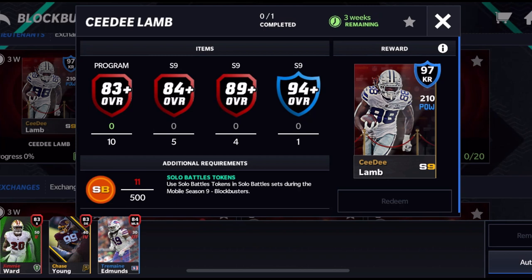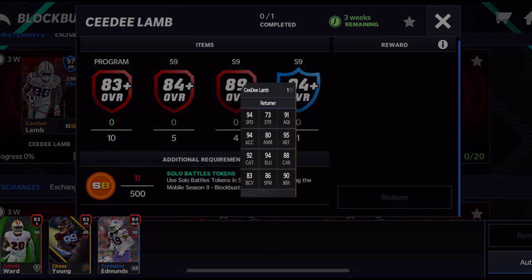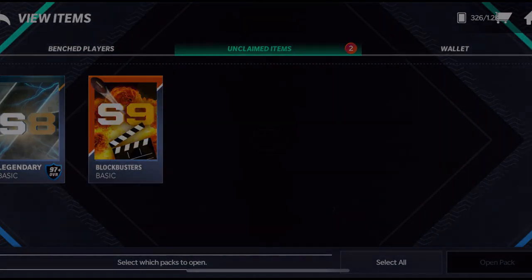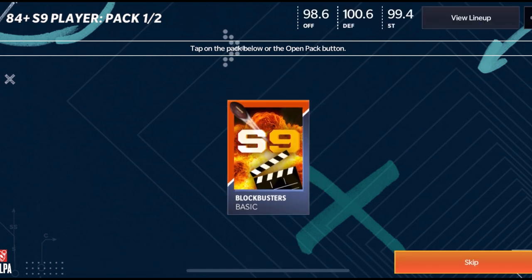To get a 97 overall, you need 10 83-plus program players, 4 84-plus S9 players or 89-plus S9 players, and then 1 94-plus along with 500 solo battle points. Honestly, some of these players might even be rosterable on your team. Let's open up these two rewards I got here first.